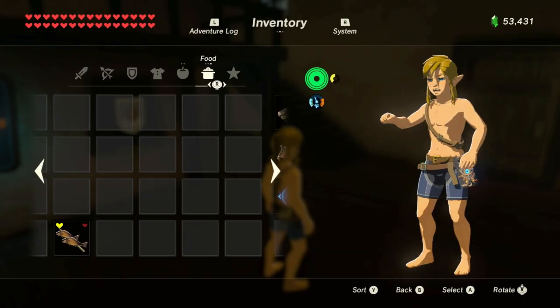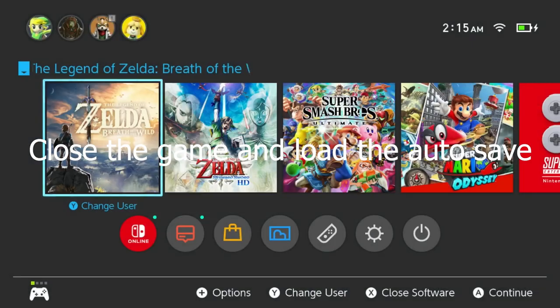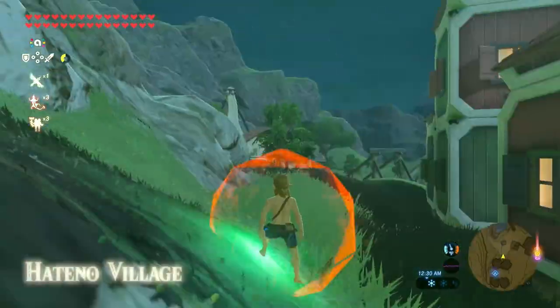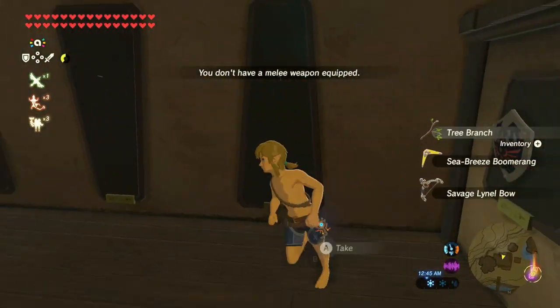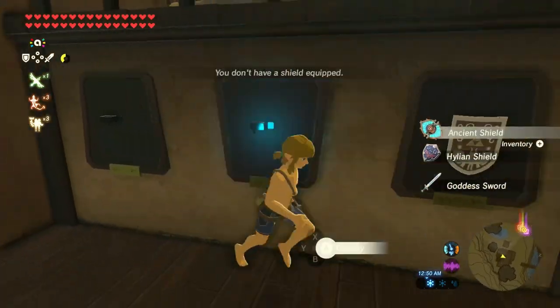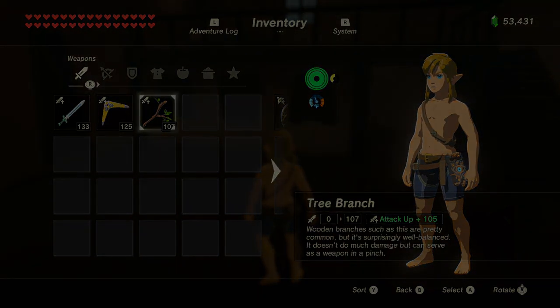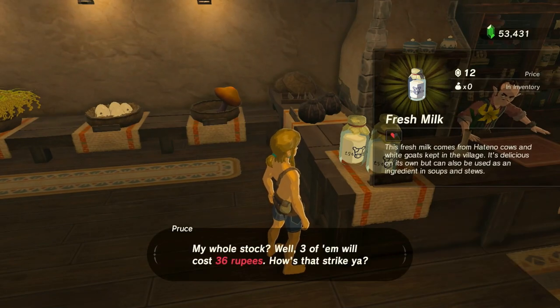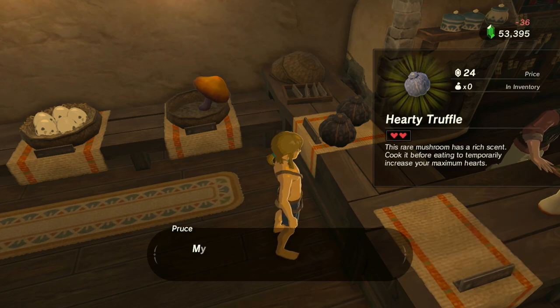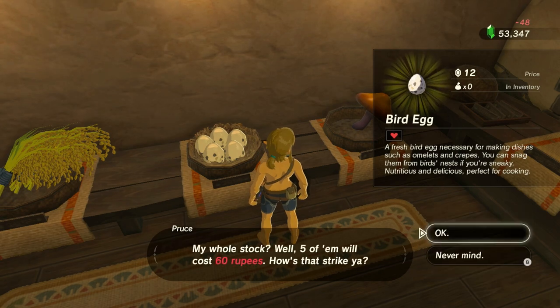Eat all of your food and drop all of your remaining weapons. Go get another autosave at Mayamagana. Now you're safe to warp and get items and do whatever you need.